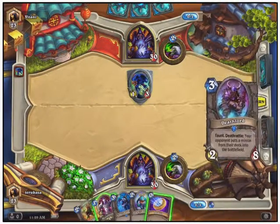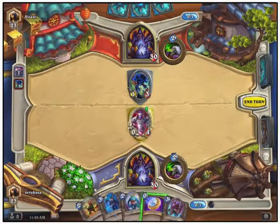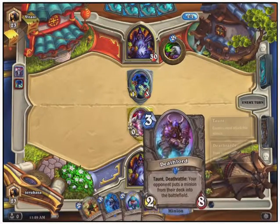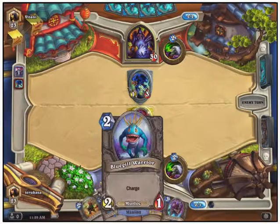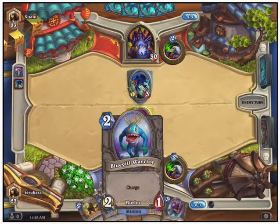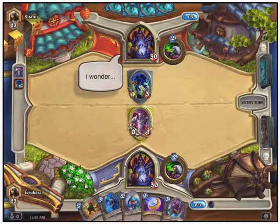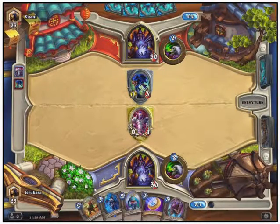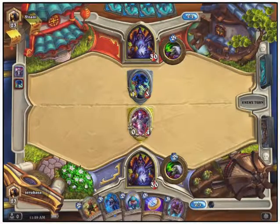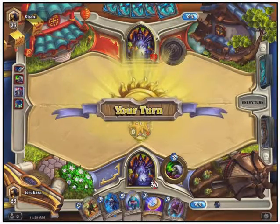Basically all you do is play cards with various abilities. Taunt is always a good one, which means characters must attack that card before they can attack any other cards. I've got several of those right now. I also pulled a couple of Murlocs that will play well with each other — three Murlocs on a starting deck is a great way to go. You spend a lot of time waiting for your opponent to choose their cards, so I generally have my next move planned several turns in advance.